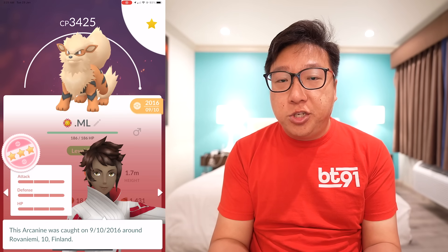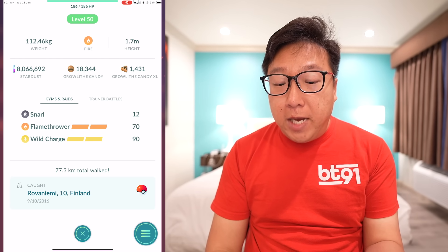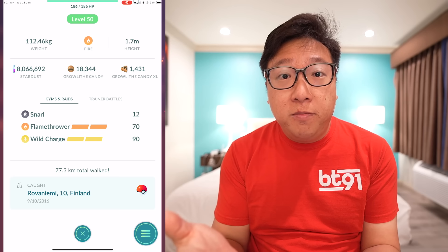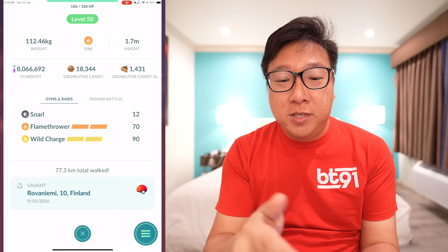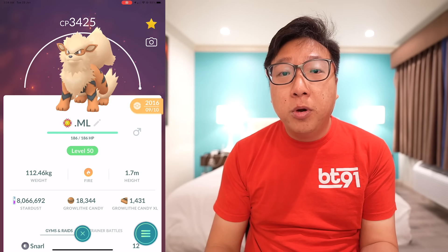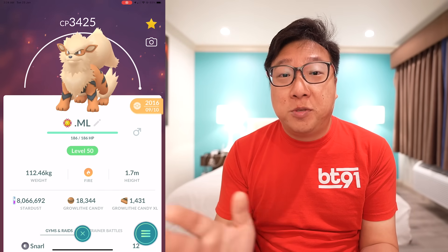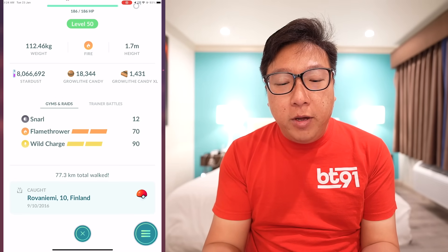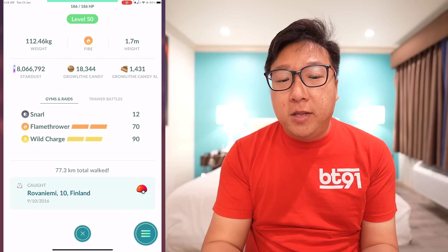So anyway, this is my first hundo that I hatched - it shows the location as Ravenämi, Finland, because I was over there with my family on vacation. If you don't believe me, check out my Instagram - I do post pictures from 2016 when I go overseas to play Pokemon Go. I even went to Russia, St. Petersburg and Moscow to play Pokemon Go - that's where I hit level 38. And I did not spoof for this; why would I spoof for a hundo Growlithe? Also, in the old system it shows a Pokeball instead of an egg icon for hatched Pokemon.